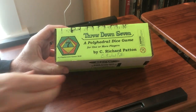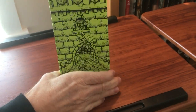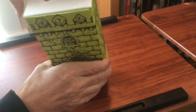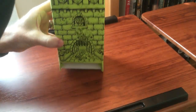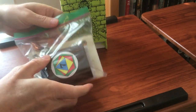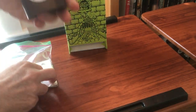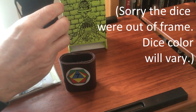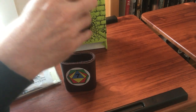What's in the box for Throwdown Seven? The top is conveniently labeled 'open this end,' and we'll do that. Take out the insides: a dice cup for rolling, a dice inside, and seven polyhedral dice.